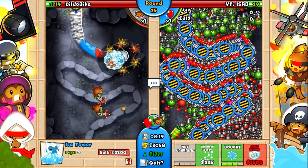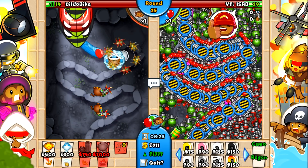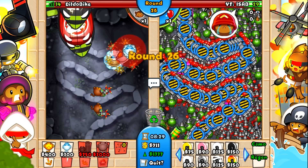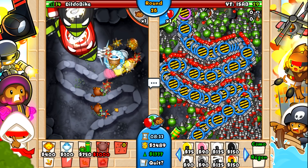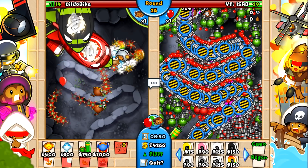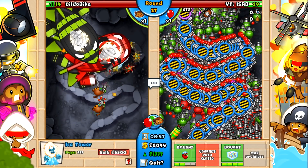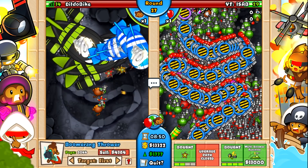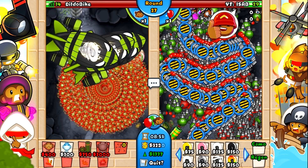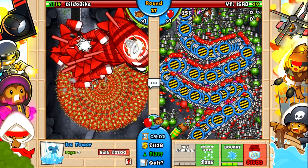I might as well just try to get an ice tower up here. But now this is where we get to test our abilities — BFBs are coming into our side and we don't exactly have the greatest late game defense right now. I mean we do have a super monkey, but that guy's expensive, we're not gonna be able to afford it. So we're gonna do the next best thing we can — unlock the fifth tier towers. Got our fifth tier right side boomerang now.